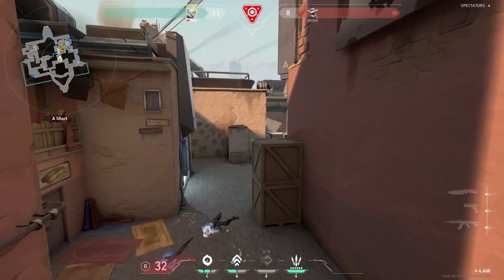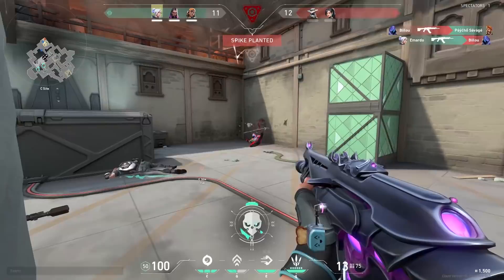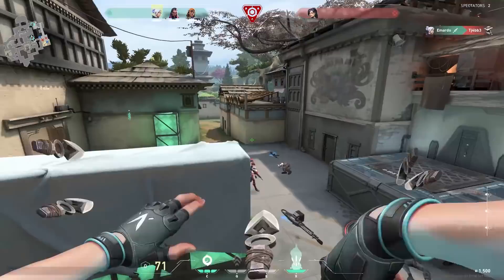Another tip for Jett: if you are going to use your ult, always jump once before you shoot. This way you get a little bit more advantage. You can also just normally peek, but it is way better to get to higher ground and from there kill the enemy. The main reason for this is that if you have the higher ground, the enemies will have to flick all the way above, and it is easier to shoot for the head from higher ground.